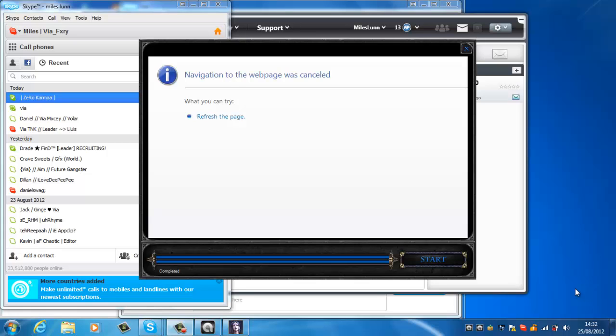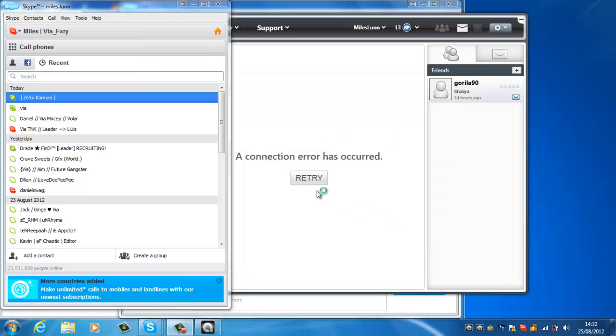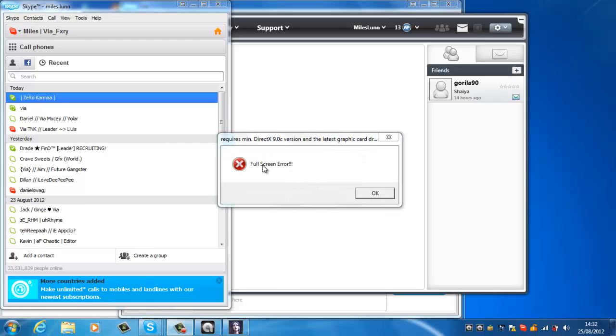Hey guys, it's Miles here and today I'm going to be telling you how to fix the full screen error on Shire. If you don't know what the full screen error is, well in game, if you change the screen size resolution, it can glitch and you won't be able to exit the game. When you close the game and reload it, this error should appear right here and you can't play the game unless you fix it.